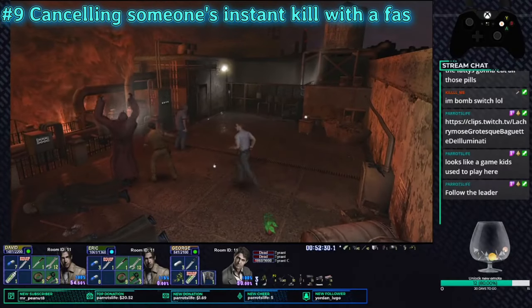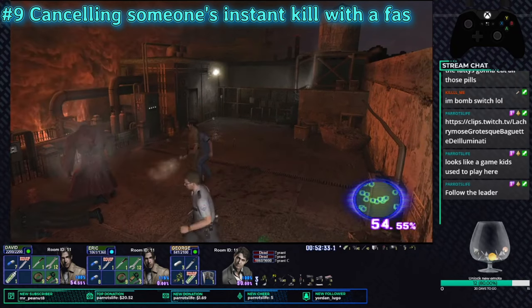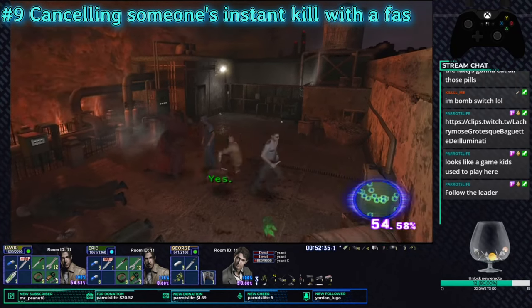Cancelling someone's instant kill. Use the fast action on someone who is being instant killed. This is hard to achieve and you need to be ready for it.